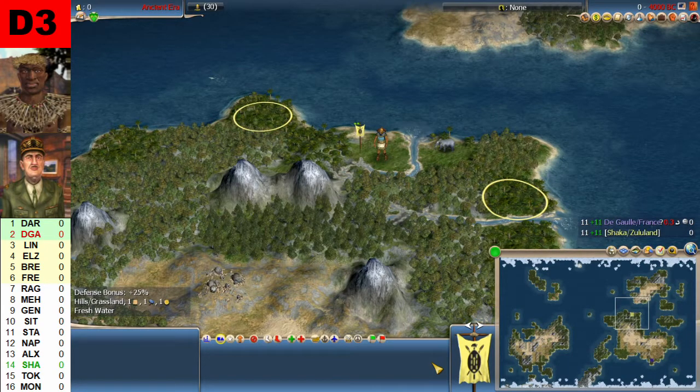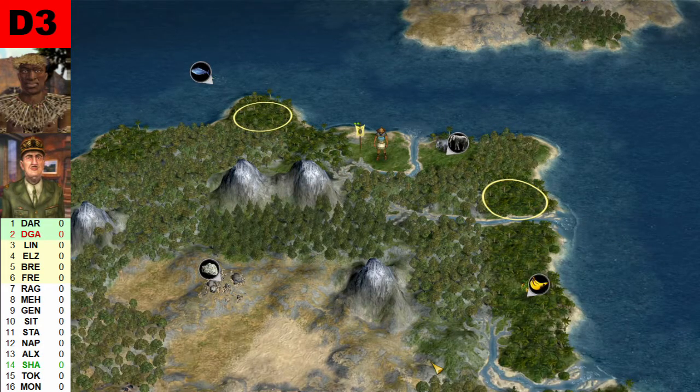Let's take a look at the map. It is a typical east and west map with some continents to the west and some to the east. I believe that all of the continents and islands in the eastern part are reachable before astronomy, and then we need astronomy to get over to the west. Let's look at the starting positions and get the resources on screen.